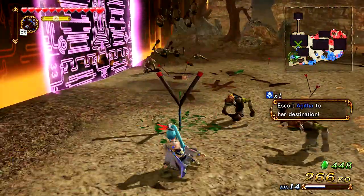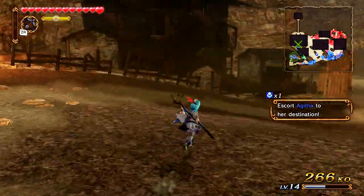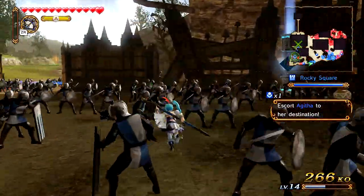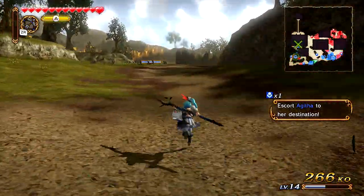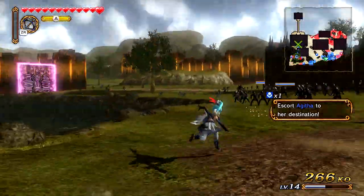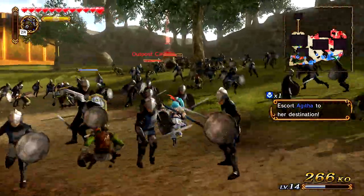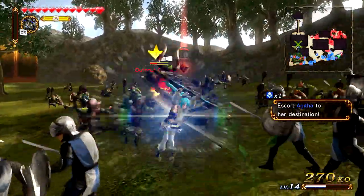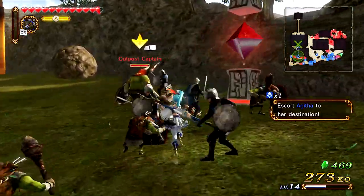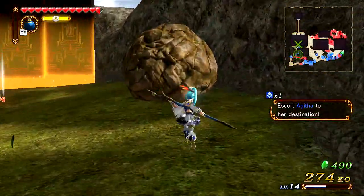We're gonna continue on — don't let that allied base fall. We're gonna quickly head back there and leave Agatha for just a second, while I make sure I completely destroy whatever red forces are heading towards our base. I've been playing really risky in the past couple of stages, but we're gonna chill down and do things a lot slower and more steady. I can't wait till we make it to the Kakariko Village part of the level — that is definitely the most outstanding part of this section of the map.